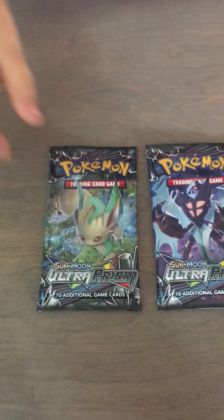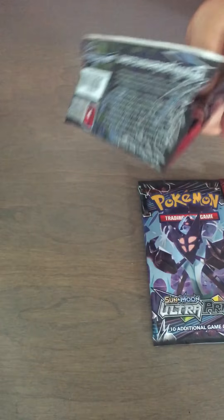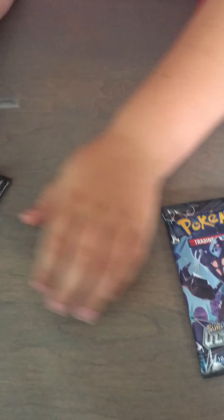Hi, I'm here with Jaykeister1986 and we're opening these three packs of Pokemon cards today. Why don't you explain to them what you have? Ultra Sun and Moon, Ultra Prism, Sun and Moon, Ultra Prism, Crimson Invasion. Very nice. We're going to start by opening this pack right here. Let's get it.